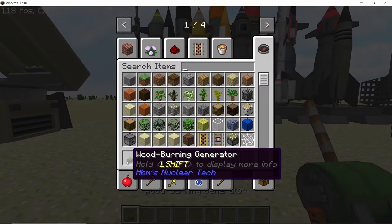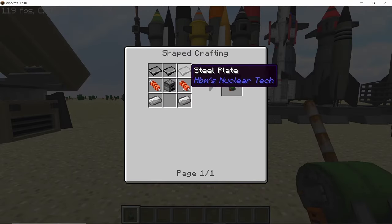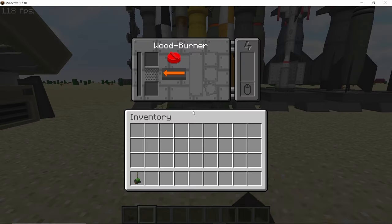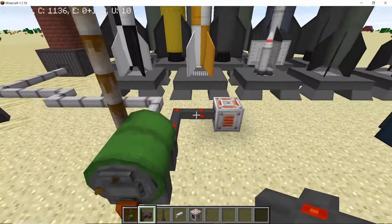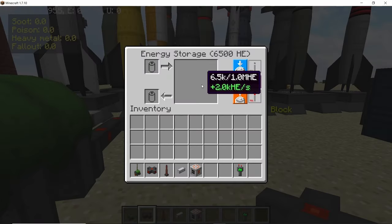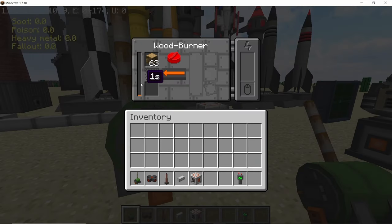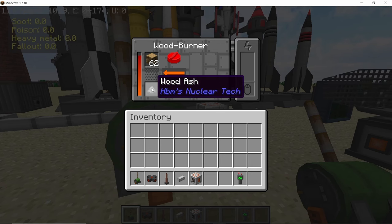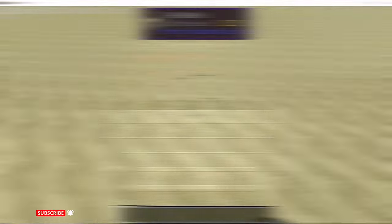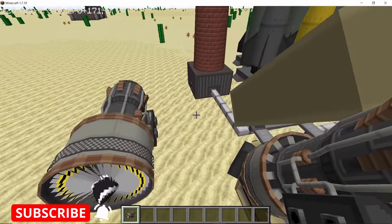The combustion generator has been replaced with the wood burning generator. It has 300% efficiency for logs and can also burn fluids at 50% efficiency. Connecting it to a storage block and placing logs in will start producing 2000 HE per second. Wood ash will be a byproduct of all logs and wood burned.